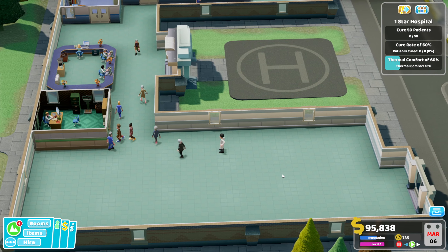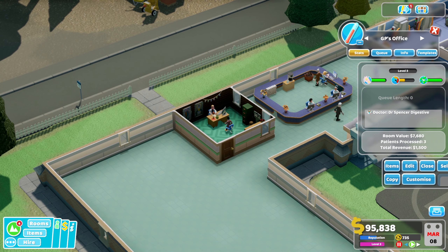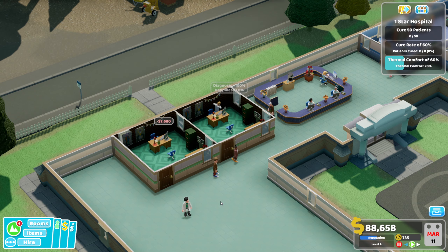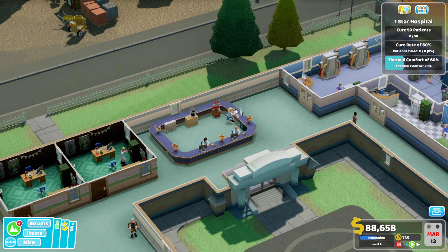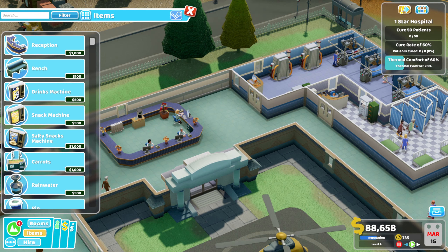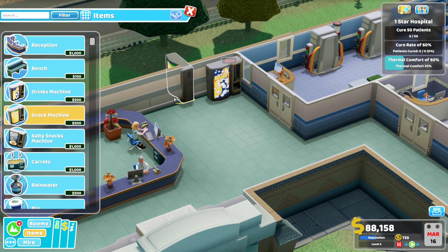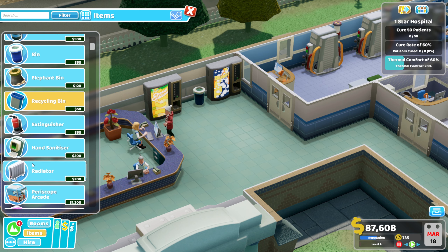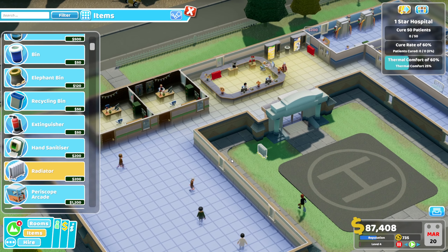Let's speed things up and see if we get anyone else in. The hospital isn't covering its costs, but that's alright for now. What we'll do is copy this room and put another one down — two doctor's offices. Then we can put a few seats down now. Oh, there's a helicopter coming in. We'll put down a drinks machine, a snack machine, a bin, and a radiator might also be a good shout, just to warm the place up a bit.